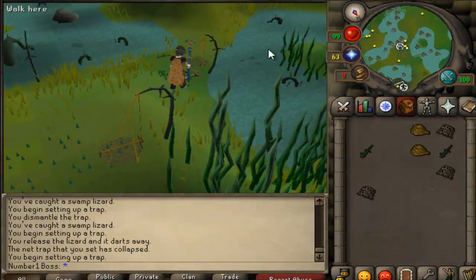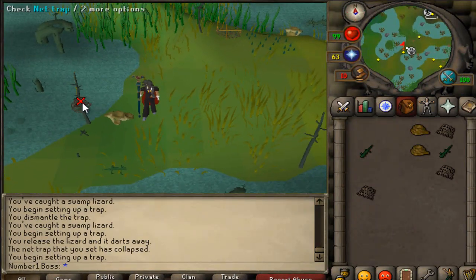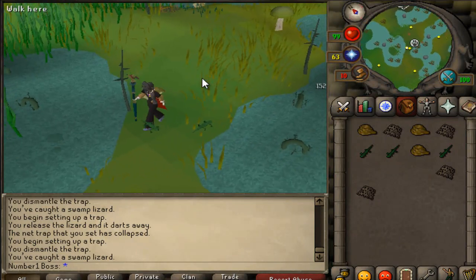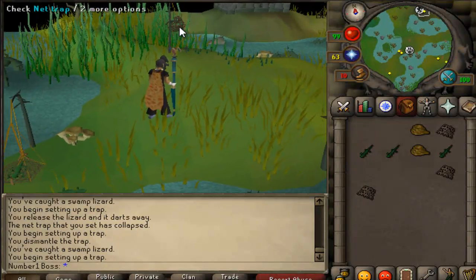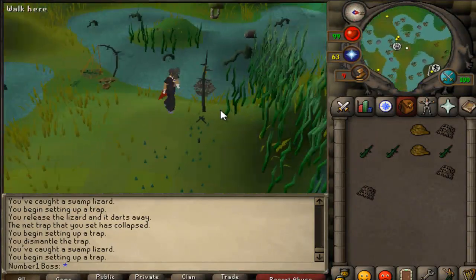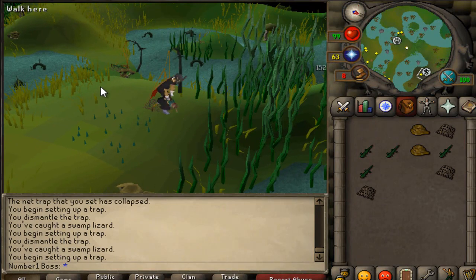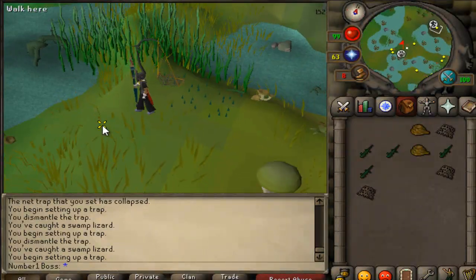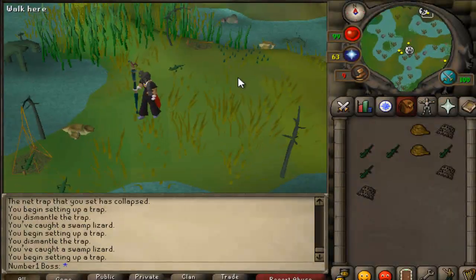The best method for hunter at low levels is basically going to be the level one hunting birds up to level 19, and then at level 19 you go to that area with all the creatures - it's like the very very south of the map, as far south as you can go in the hunting area. You basically just sit there with one trap, and once you hit level 20 you get two traps.